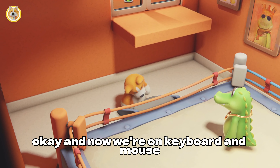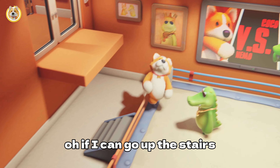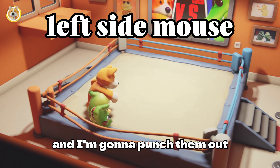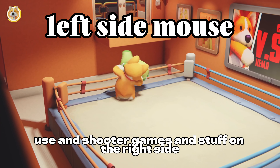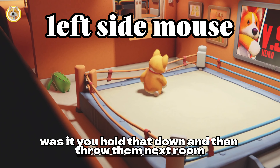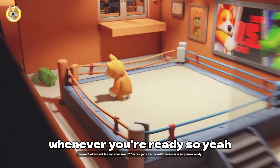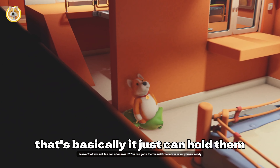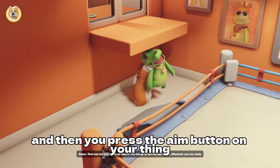Now we're on keyboard and mouse. I'm gonna go in here, up the stairs — there we go. I'm gonna punch them out, hold them, and then use the aim trigger you use in shooter games on the right side, and then just throw them off. Hold that down and then throw them. So yeah, that's basically it — just hold them and then press the aim button.